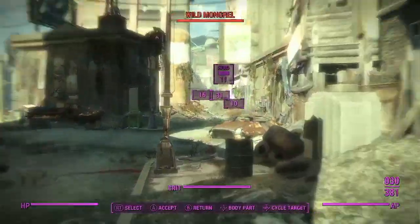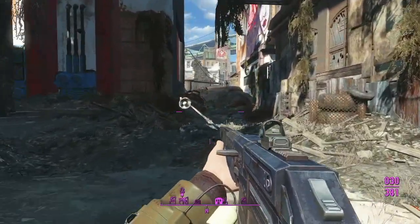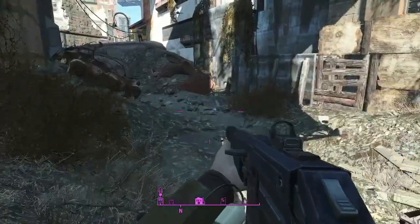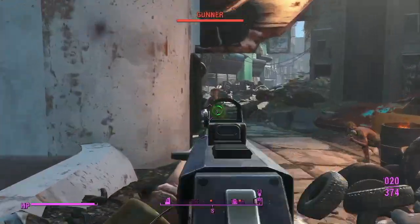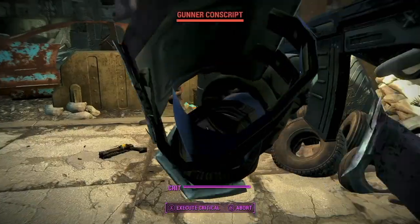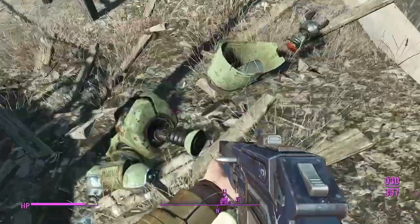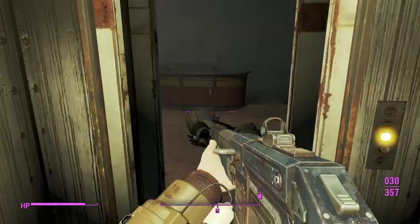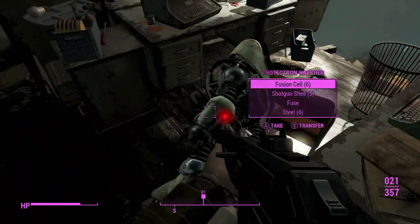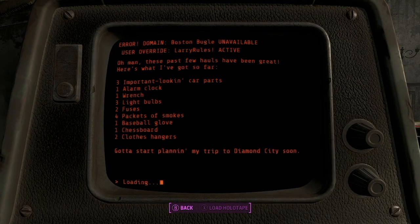I've saved maybe the best for last. Now we're going to do the Pint-Sized Slasher — we need to investigate the Boston Bugle newspaper place. That's where we're going. Apparently today is kill-all-the-gunners day for no reason at all. What is in the Boston Bugle? Why can't I remember? Is it raiders? No — it's robots. Larry's Terminal: Larry's Hall reports. Error to main bugle. User override — Larry rules. Journal entries.